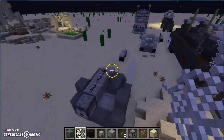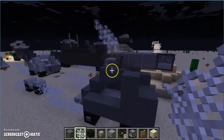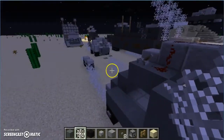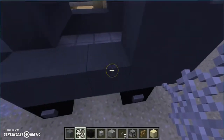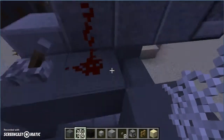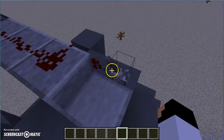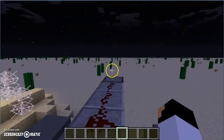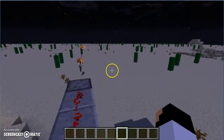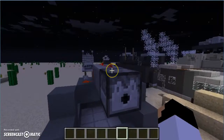First we have this tank vehicle-like car, and it's got four wheels, and it's got like this tank turret on top, and it shoots fire charges out of it.